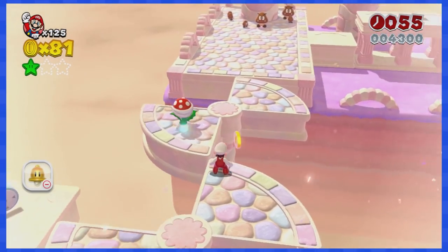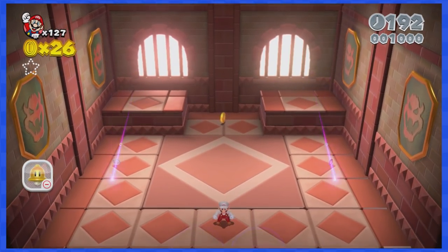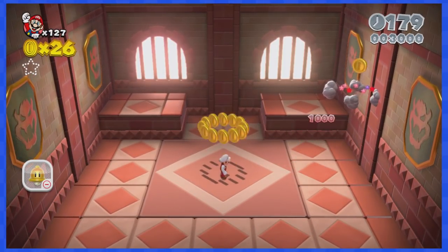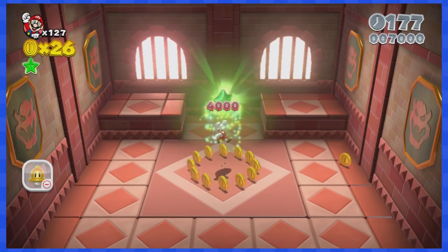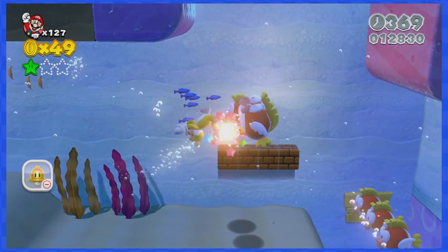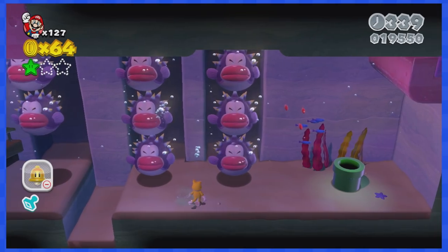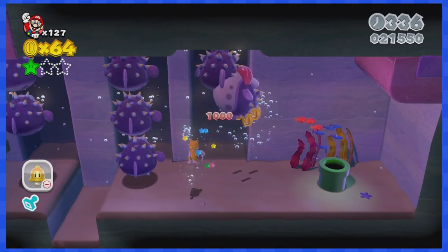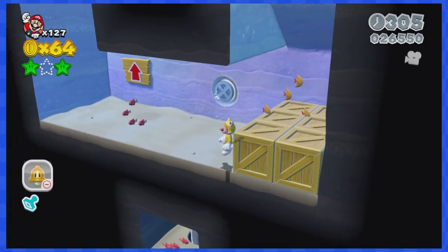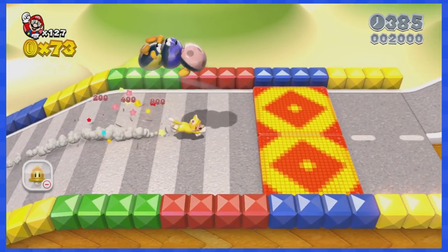3-A the Magikoopa Blockade is pretty easy — just wait for the Magikoopa to teleport to a convenient spot on your right. 3-5 takes place underwater. Don't worry, as this stage is pretty easy to complete even without the left button. There are plenty of ways to move left, like those clear pipes or the good old camera zigzag trick.